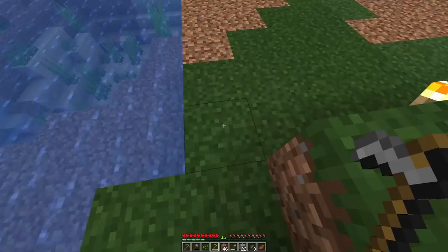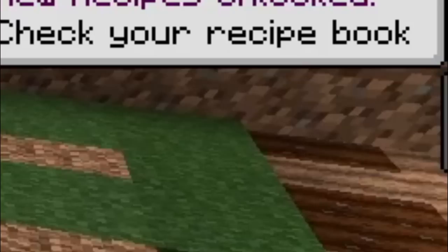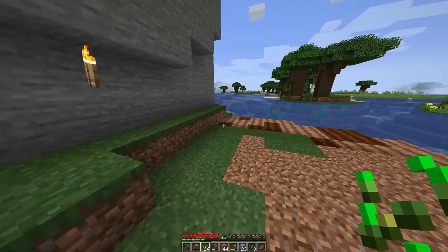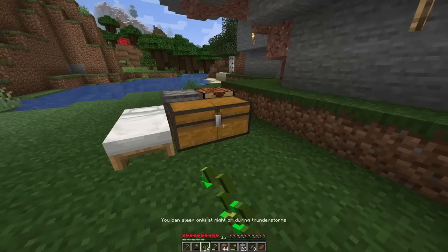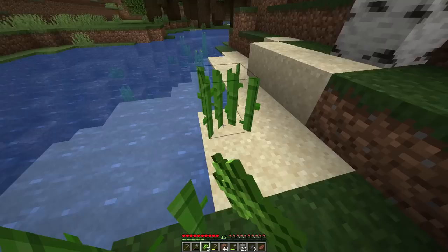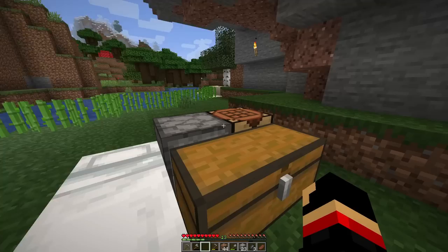We are going to set a little bit of four blocks. We are looking for sugar cane. If we are looking for sugar cane — one, two, three, four — I've put it here. Let's do this: wheat and sugar cane are set.